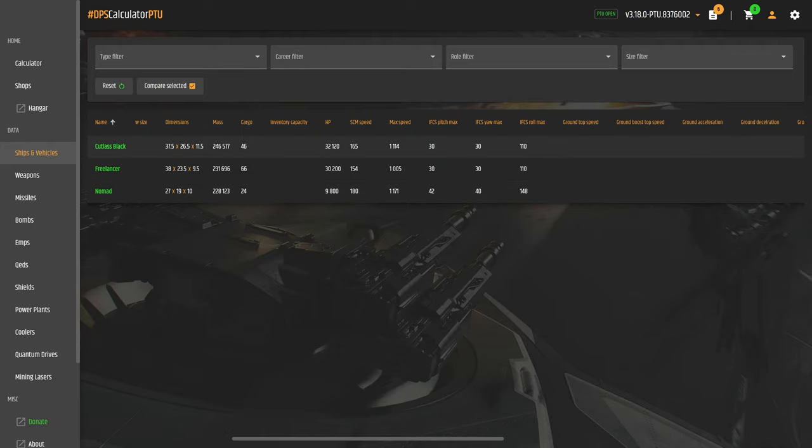For Hull HP, the Nomad has only 9,800, which is lower than the Avenger Titan. The Cutlass Black has the highest Hull HP among these three. The Freelancer has 30,200 Hull HP. For Standard Combat Speed, the Nomad leads at 180 m/s, the Cutlass Black is second at 165, and the Freelancer at 154. For Maximum Speed, the Nomad is highest at 1,171, the Cutlass Black is second at 1,114, and the Freelancer is about 1,000.